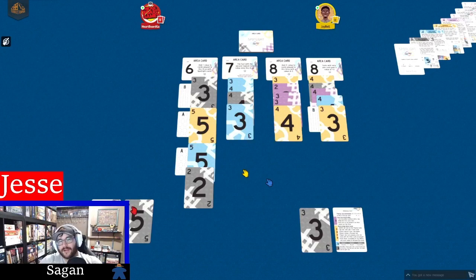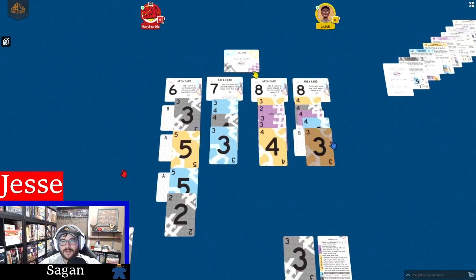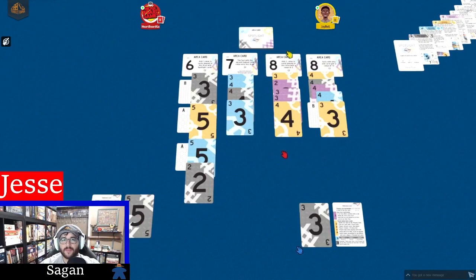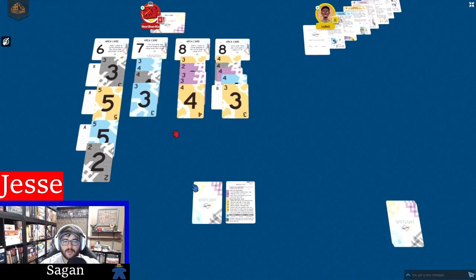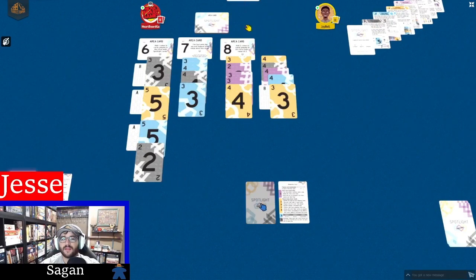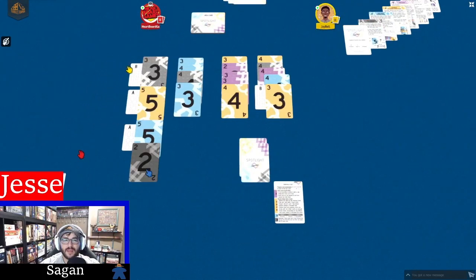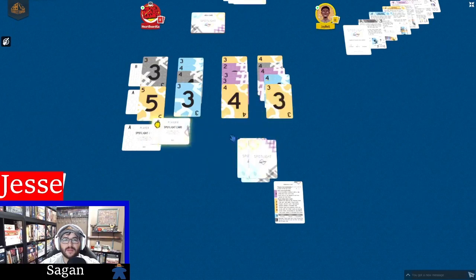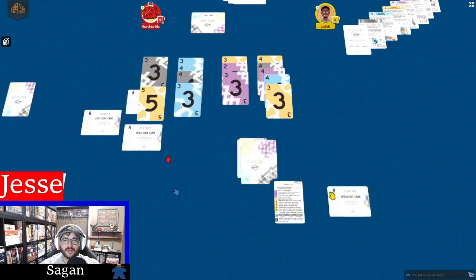You guys are actually showing off the game really well because what happens here is nobody gets these area cards and you only get the points from the cards you chose to score with. Yeah, unfortunate for me I didn't have the five to hang in there. So now gray is weaker for the rest of the game. Interesting.